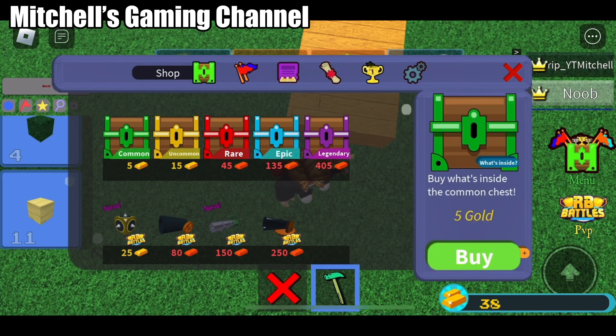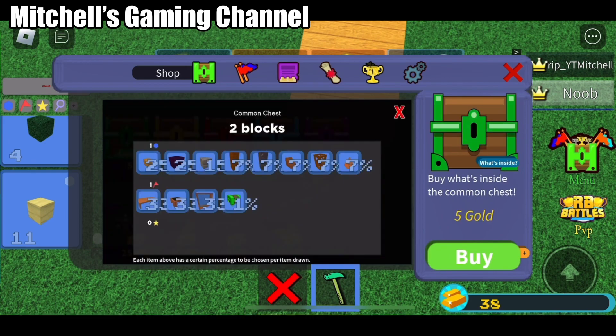Like these ones — the common chest, the uncommon chest, the rare chest, the epic chest, and the legendary chest. So with the common chests, they are like these.